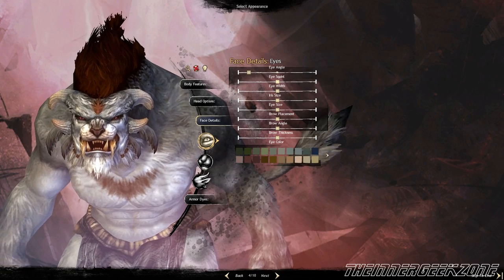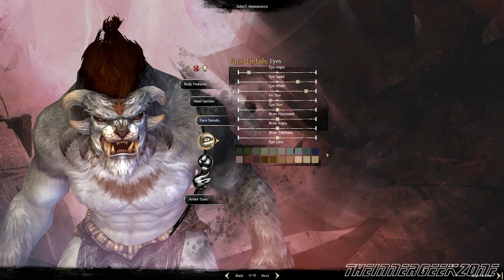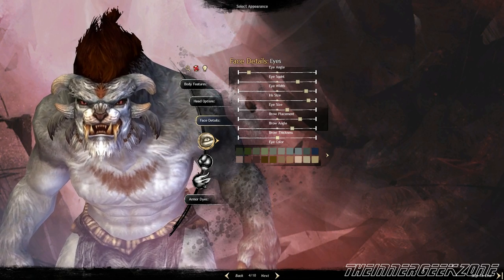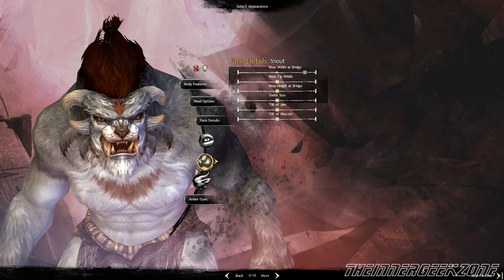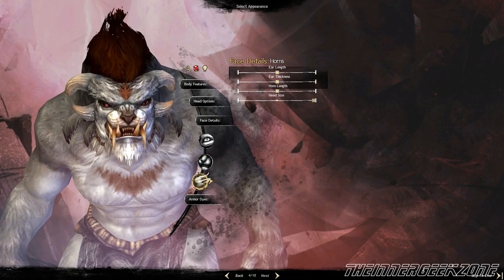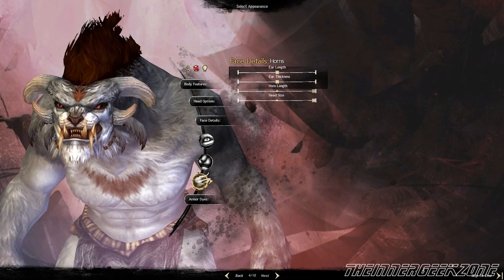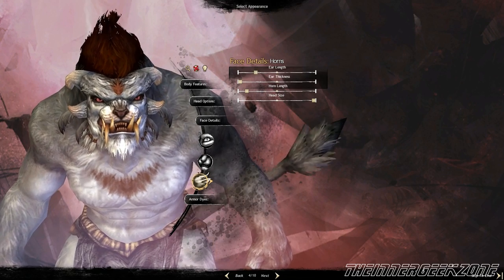There are a fair amount of sliders in character creation and they do everything from adjust the width of your nose to the angle and the squint of your eyes. Some of these sliders produce a little more noticeable difference than others, but overall there are quite a few different features to tweak. You can also adjust the size of the teeth coming out of your mouth, the overall size of your head, and the horn slider which makes those a little longer or shorter depending on what you like.